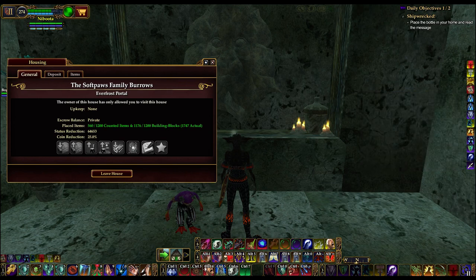NobudaBloodyEyes here on the Antonia Bell server. I am standing in the Softpaws Family Burrows. It is in an Everfrost summer home on the Keno side of the game. The burrows were built by Miss Boglily, and the actual furniture placement and decorating was done by Teensy. She is also the owner of this home — Teensy, spelled T-E-E-N-S-Y.